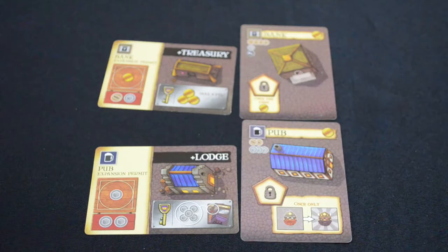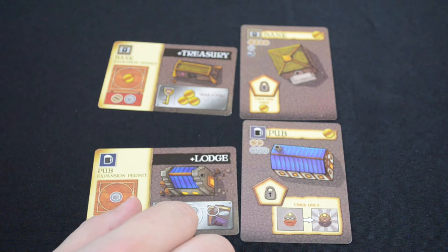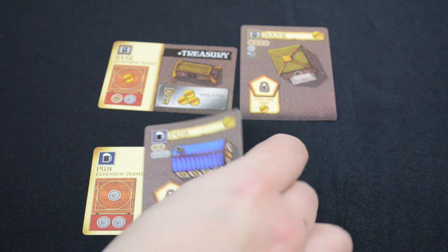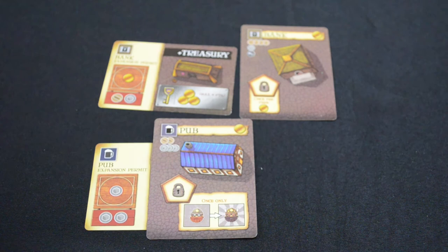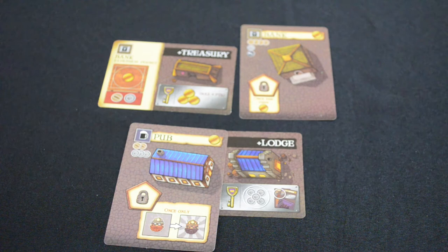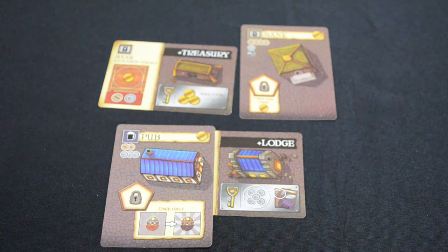Now let's talk about expansions. Expansions are buildings that are expanded onto ones you've already built. So once you've built the pub, if you have the lodge expansion, it can be attached and allow you to gain its benefits. Expansions come in two states: the early set has a new plank for you to play on, and once you've satisfied that planking requirement, there's the full end-of-game scoring mechanism that triggers. Each building has its own unique expansion with a few copies available throughout the game.